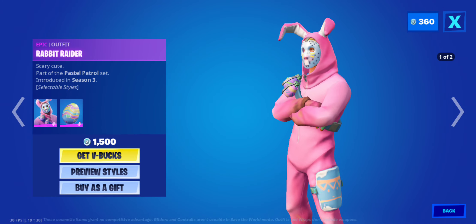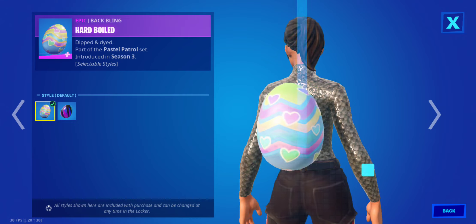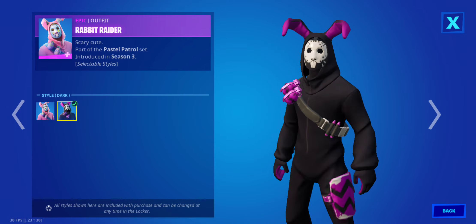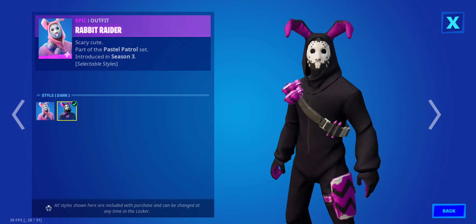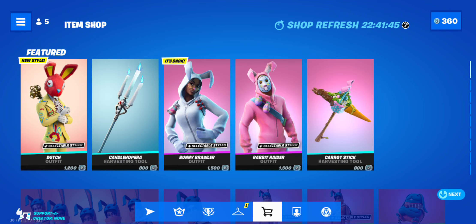Rabbit Raider with hard-boiled, which also has the default and the swirl shell. And then for the outfit, we also have the duck style. Carrot Stick. That's all.